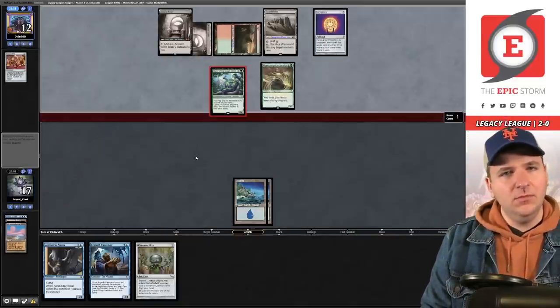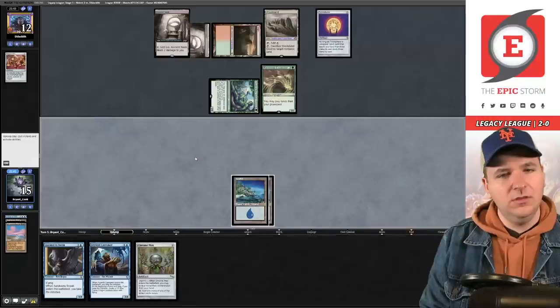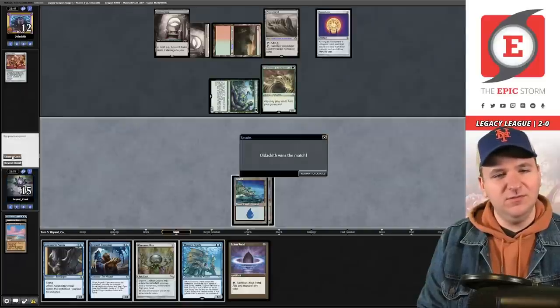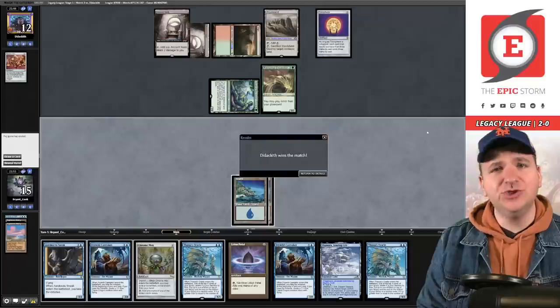They play another Ancient Tomb. I have to pass. They have me under Wasteland lock. Ancient Tomb — I'll take that, that's the turn. Now they have me under Wasteland lock. I'm going to call it — we're not going to win this. That's disappointing. We are now 2-1 with two matches left.